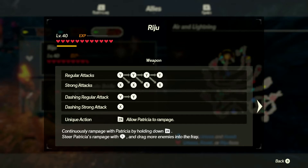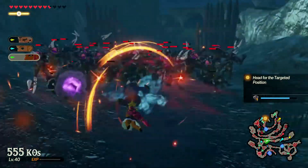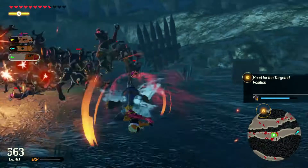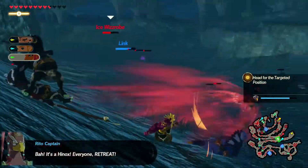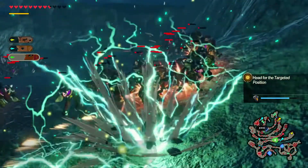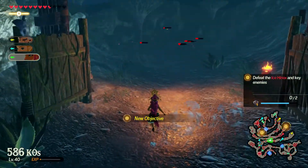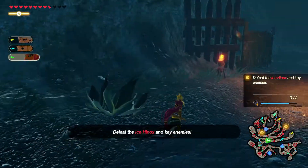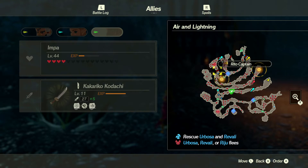It seems like Riju has to go and dash to charge against all these double bokoblins. She's going to control insanely — we're just getting more of this dashing going on. We can't proceed because of the monster assault, so we'll need to pivot. We have to defeat the ice knucklemasters and key enemies. It seems we all have to go and split up separate ways.